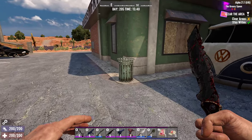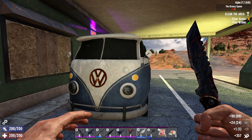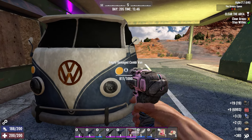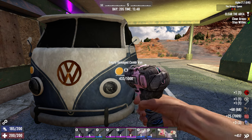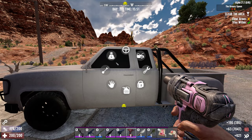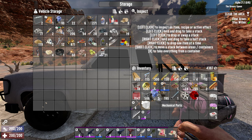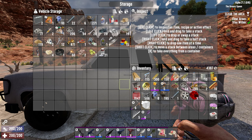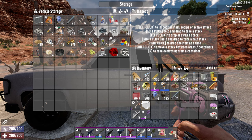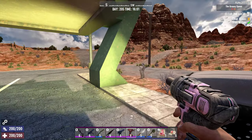Got a couple burnt out vehicles there. Not much stuff in there, but let's take you apart. Got some parts — those are parts from the Vehicle Madness mod. That was the Vehicle Madness mod. So these things right here — Damage Alternator — that's all from the Vehicle Madness mod, if you're curious.